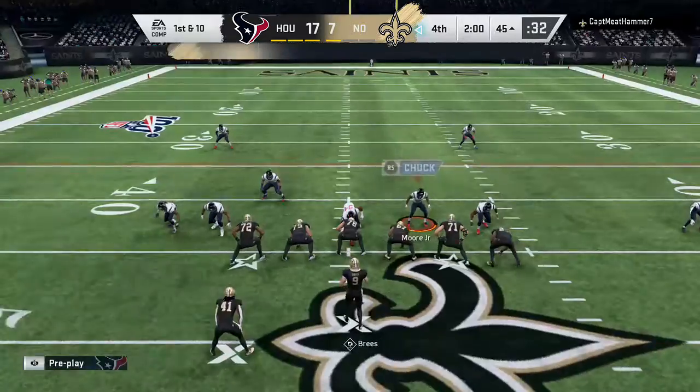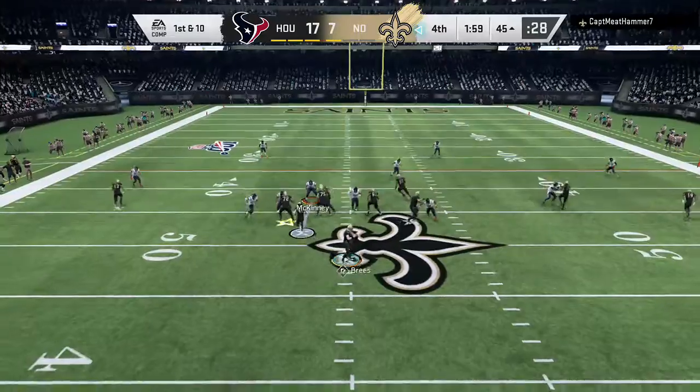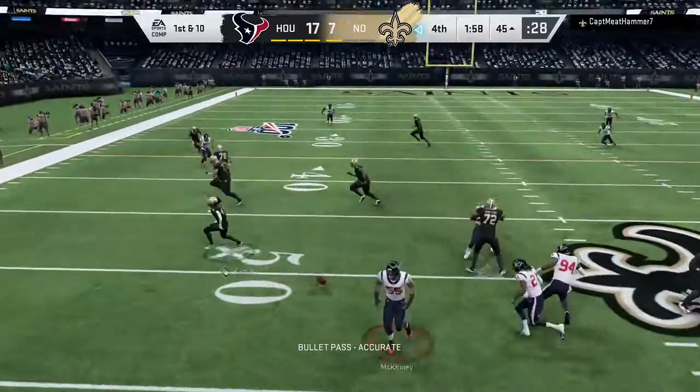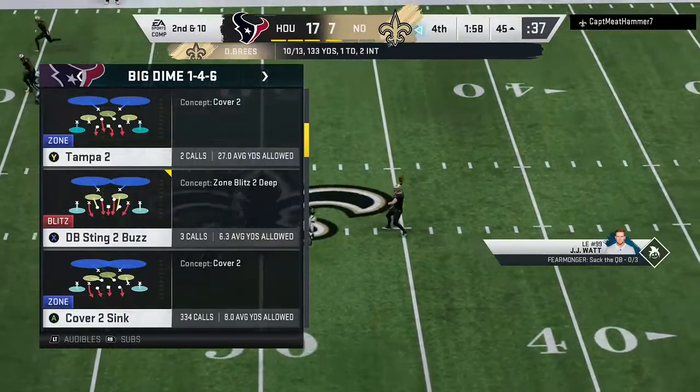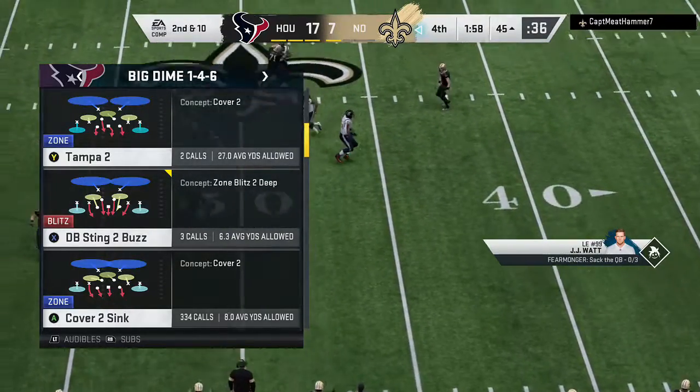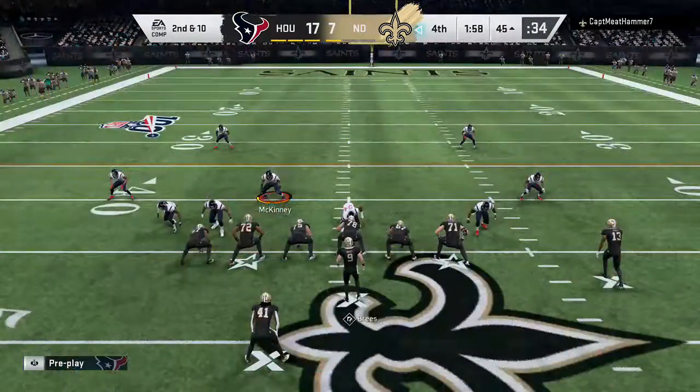It's Saints football as we get your reset. They've got a first and ten as they search for a late score. Brees now to throw. And that one falls incomplete — tried to dump it underneath. Now second down. That's one he's got to be happy to have back. There wasn't a hole open in the zone.